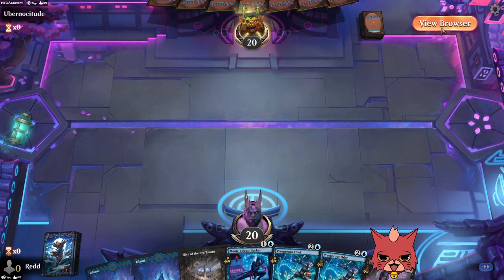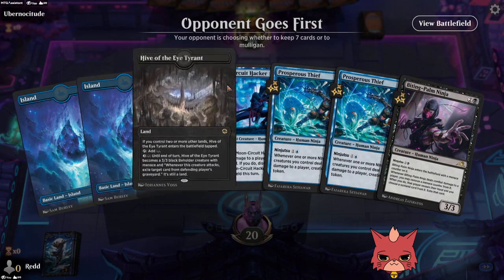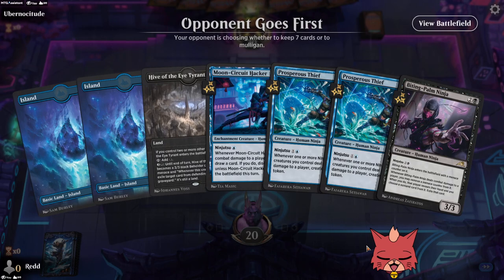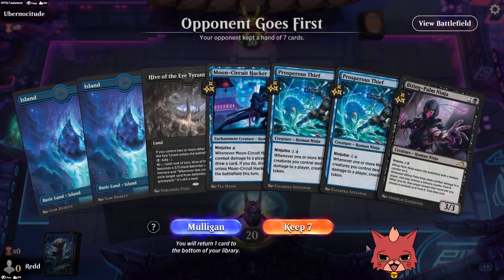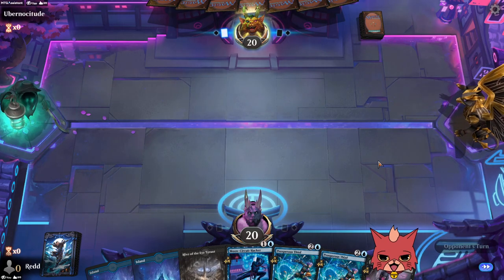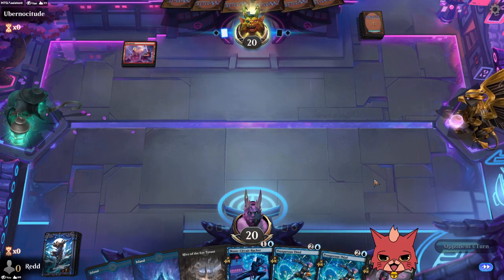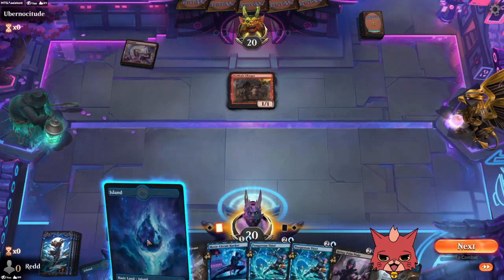Waiting for the opponent to keep their hand... Okay, they kept seven. Suspicious Stowaway is a great draw. We might go right into the Biting Palm Ninja off the Stowaway, if it doesn't get hit by a Spikefield or another removal.